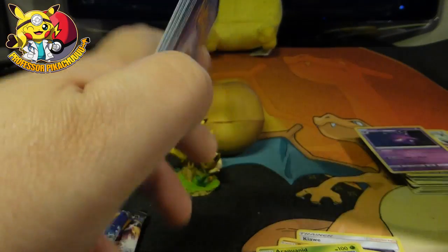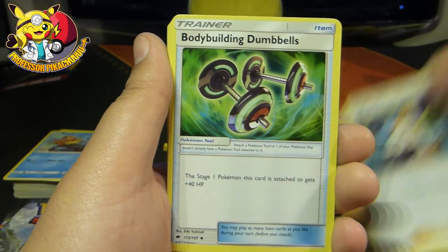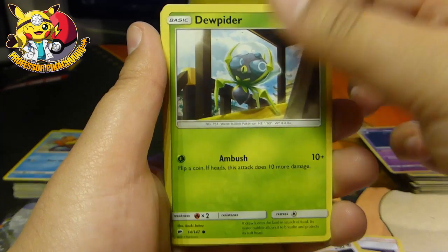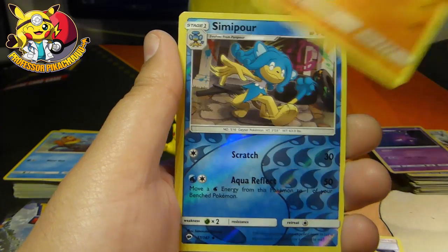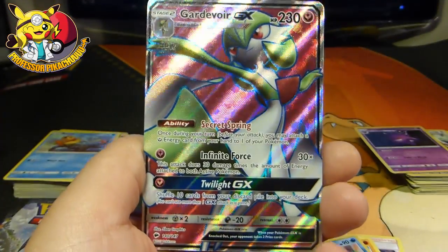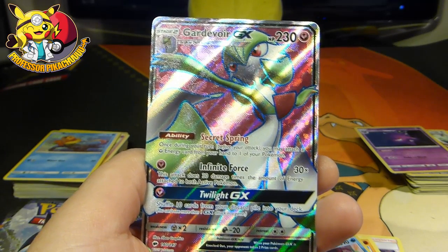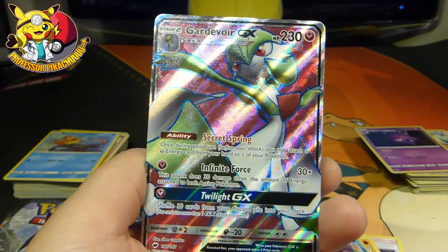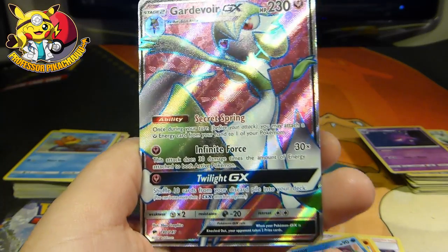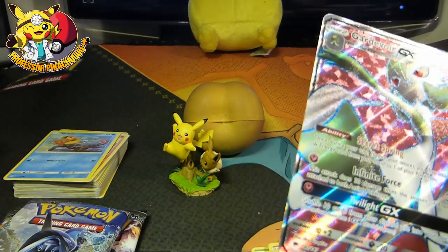I need some love in here, this is just awful. Energy, Sophocles, Bodybuilding Dumbbells, Simipour, Pikachu, Noibat, Dwebble, Tangela, Rhyhorn, Simipour Reverse. Ooh — Gardevoir GX Full Art! Very nice, I don't think I've got this one. Let me check my notebook... Burning Shadows number 140 — do not have it! How sweet is that? Let's just sleeve it up.